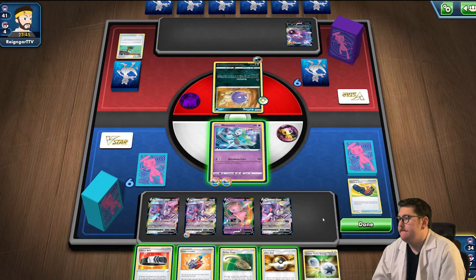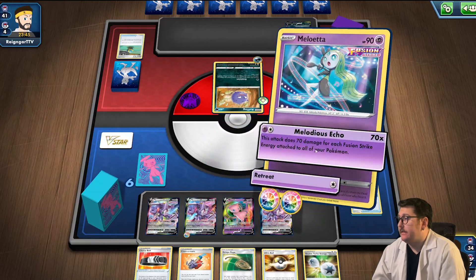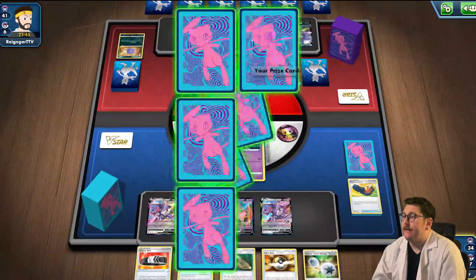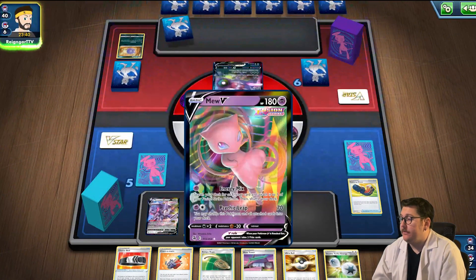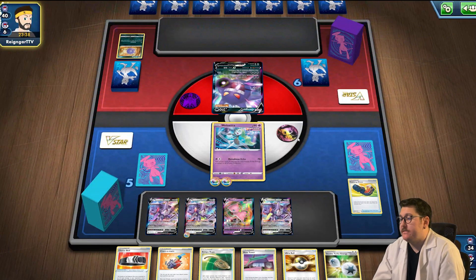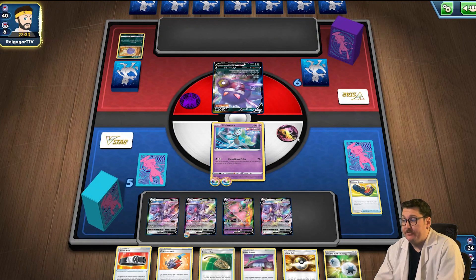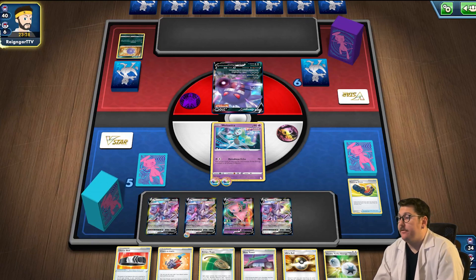Fusion Strike, Choice Belt. I could drop the Choice Belt down but I think I'll just attack and take the knockout right there. He's already behind one energy, which is really good for us. We got Rose Tower, so next turn we can Double Turbo on the Mew VMAX, Ultra Ball the Rose Tower, Escape Rope so the Mew VMAX can come out and Meloetta's two energies are safe on her.